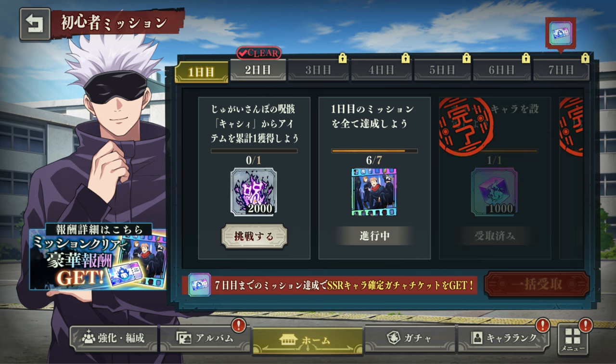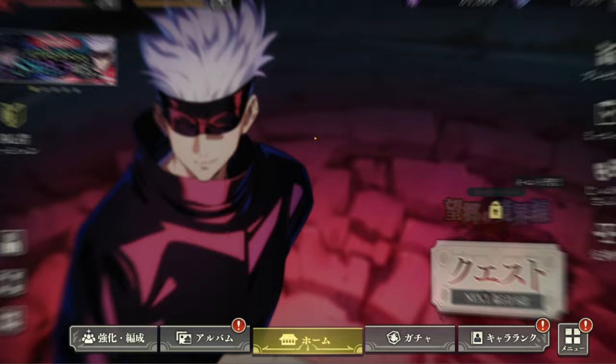What I forgot to say about re-rolling: when you've done the summons and you're not satisfied, go to the home screen and on the right you will have a button. Click that white button, then on the bottom right corner you have a tap — click it and you're going to delete the data. Super easy, done in 10 seconds.